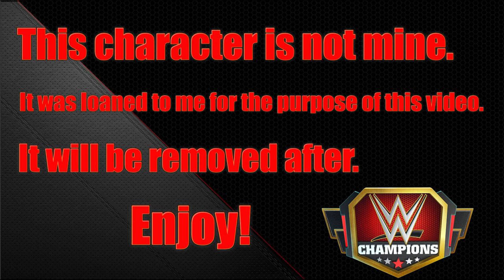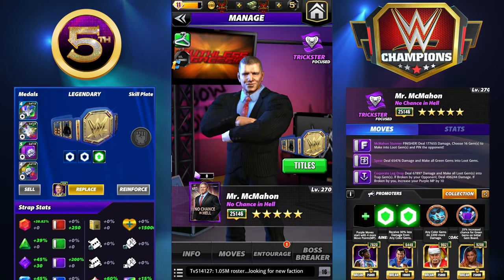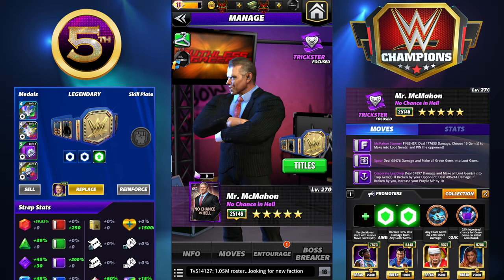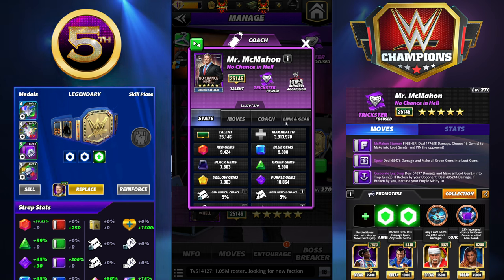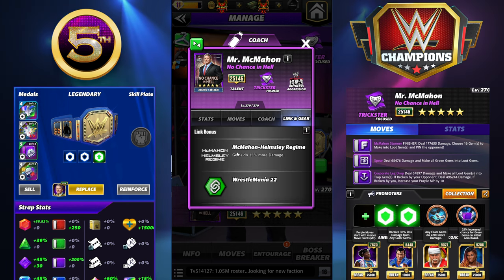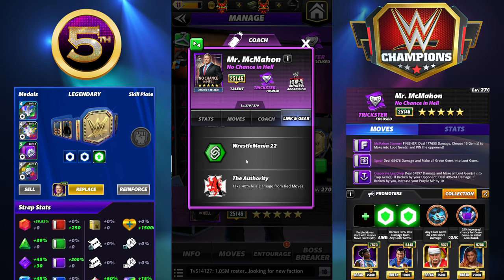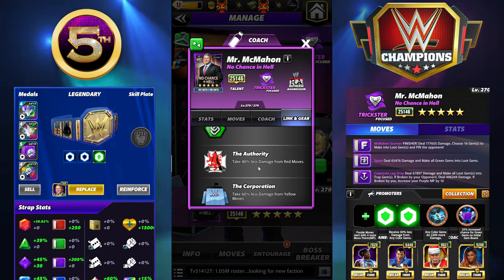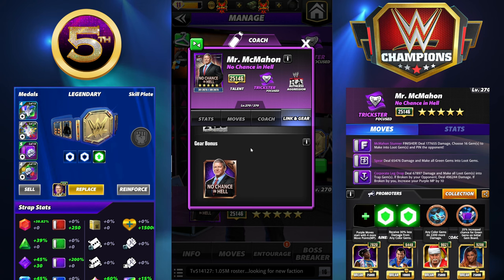Hey everyone, Merix here bringing you another video. This one is going to be on Vince McMahon - No Chance in Hell. Vince was this weekend's event card and he is a Ruthless Aggression trickster and a Focus trickster. He's got a couple links: the McMahon-Helmsley Regime gems do 25 more damage, WrestleMania 22 the Authority take 40 less damage from red moves, Corporation 60 less damage from yellow moves, Ruthless Aggression plus one charge on your matches, and he has the Stockier Than No Chance in Hell gear.